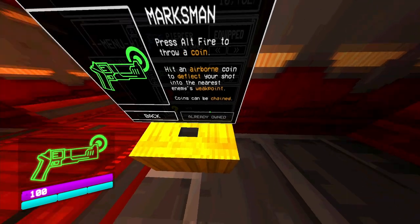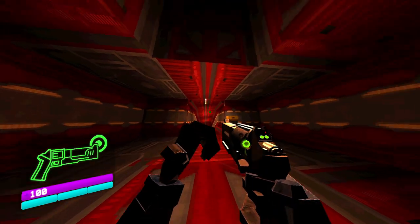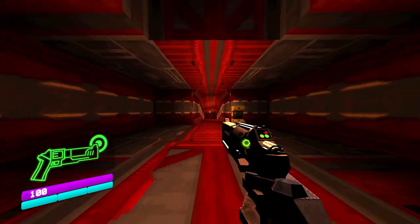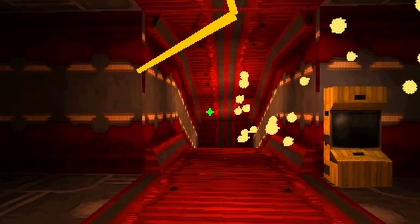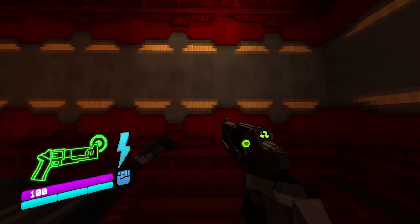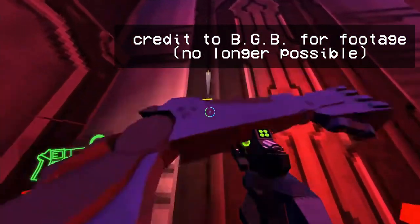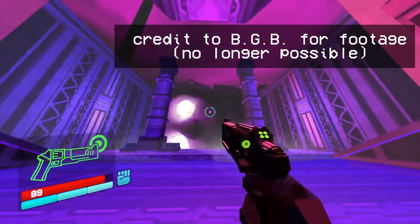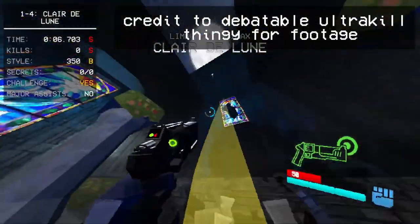Then you get the marksman variant. A lot of people I watch play this game would refuse to use the marksman variant because they had trouble hitting the coin. To be fair, it is definitely intimidating, but there's noticeable lenience for hitting the coin, and once you get used to it, it can actually become easier than shooting enemies normally. You used to be able to punch the coin over and over and stack damage infinitely, but it caps out at five coins now, and the speedrunner community still finds ways of using it anyway.